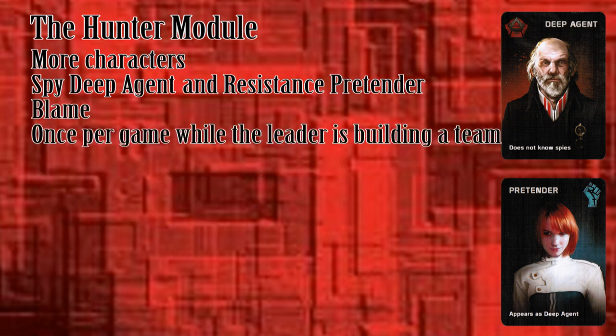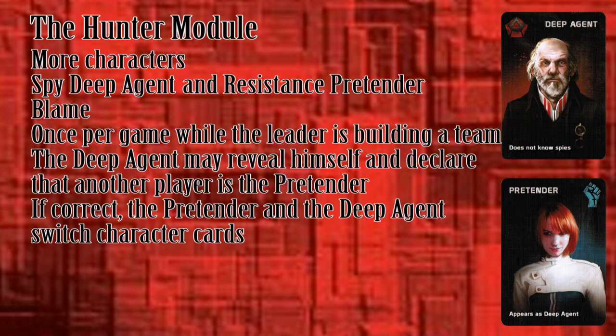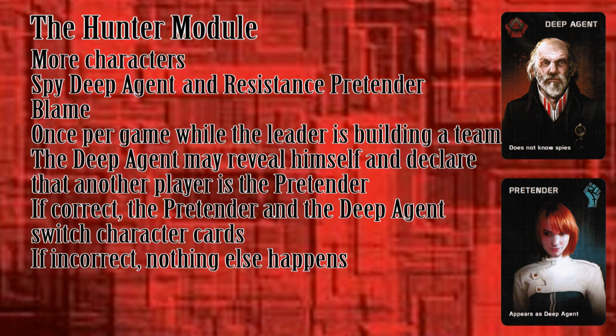Once per game, during team building but before a vote is taken, the Deep Agent may reveal himself and blame a player, stating that she is the Pretender. If the blame is correct, she reveals herself and the players switch character cards. This is a very strong move for the Resistance, as they now know of a guaranteed ally, whereas the spies cannot really make use of the converted Pretender. If the blamed player isn't the Pretender, nothing else happens — this is still good for the Resistance as they now know one of the spies. A deep spy trying to switch sides when he thinks the spies are about to lose — I suppose there's no honor among thieves.